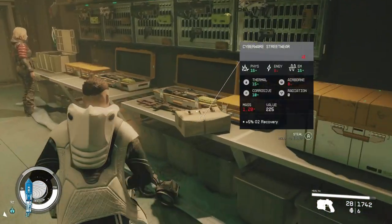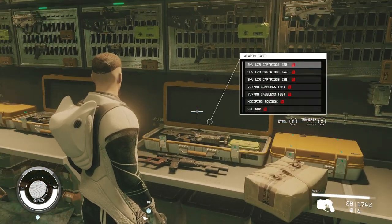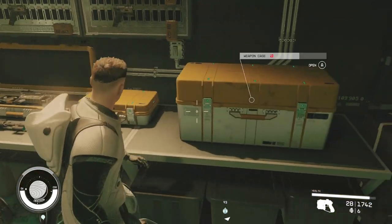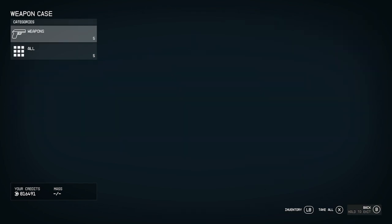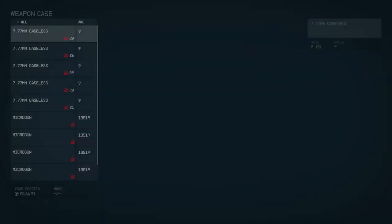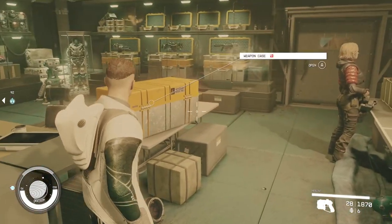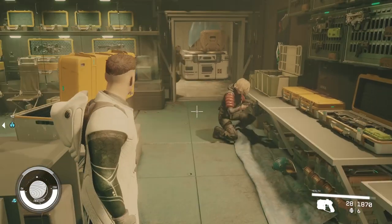Once you manipulate them, you can send them anywhere you want for a certain period of time until they snap out of it. In this shop in the Well, I put him in the back room, closed the door, and ransacked the whole place. You can also send him across to the other side of the city. Just think carefully about when he's going to come back, because if he walks through the door and sees you stealing, you get arrested by security.